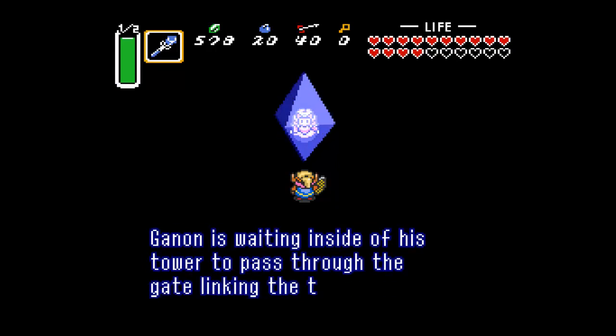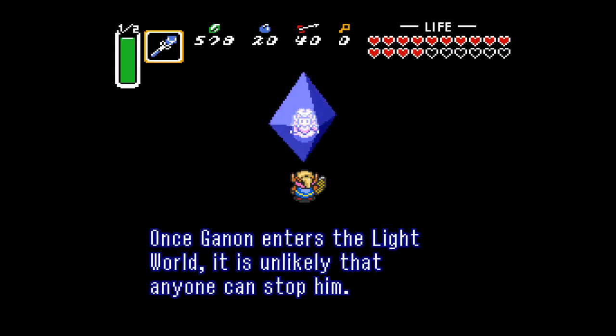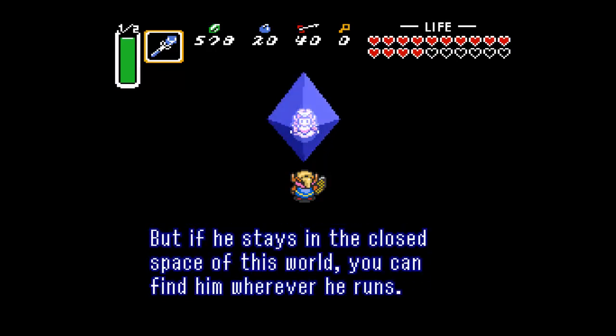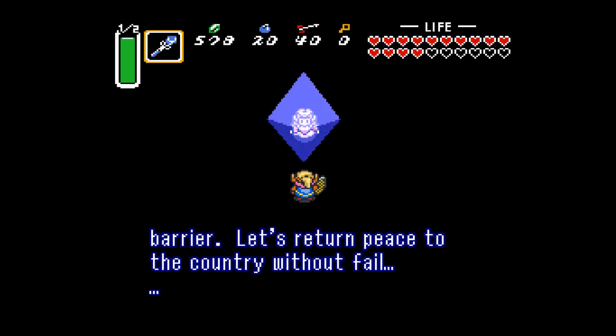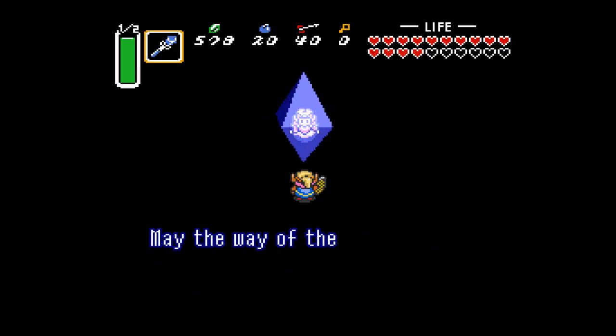Ganon is waiting inside his tower to pass through the gate linking the two worlds. Once Ganon enters the light world it is unlikely that anyone can stop him, but if he stays in the closest base of this world you can find him wherever he runs. Go to the Tower of Ganon — we will use our combined powers to break the barrier. Let's return peace to the country without fail. Do you understand? Heck yeah I do.